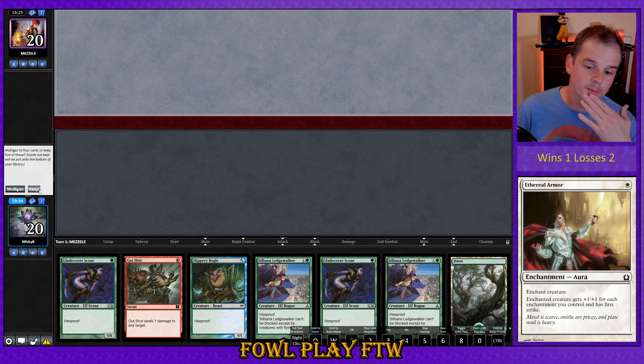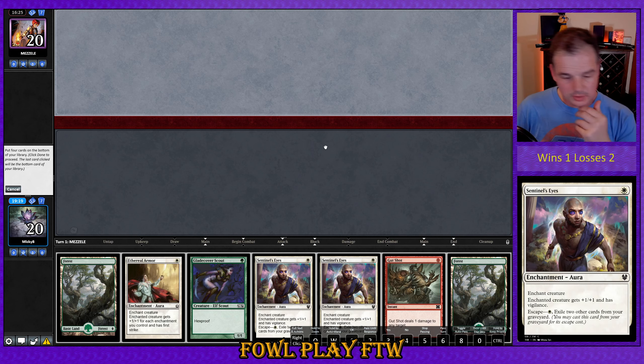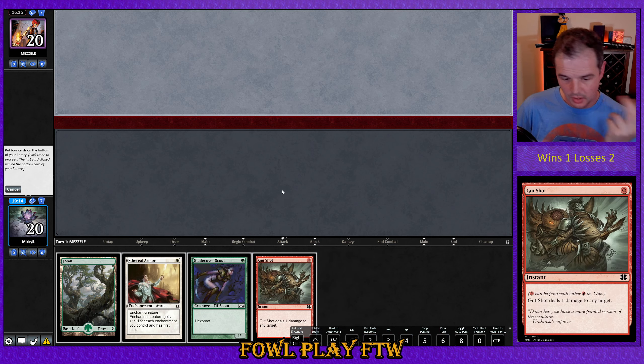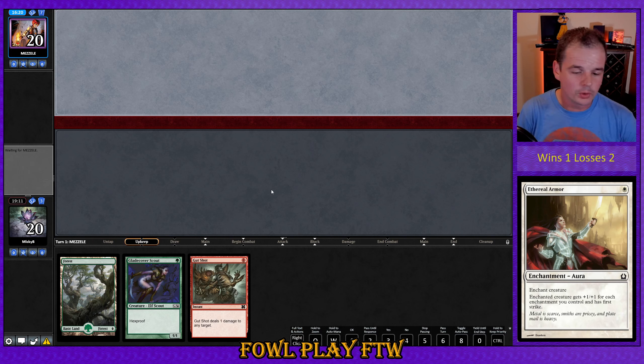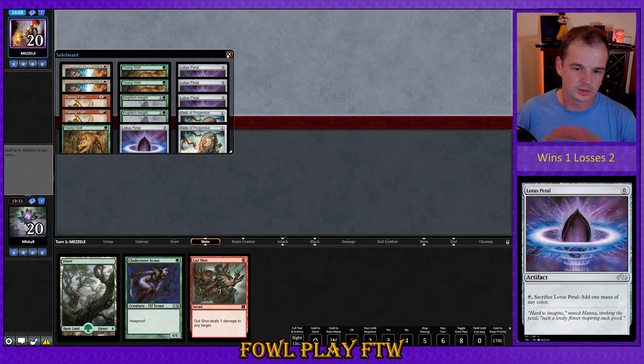Oh my god, what is this garbage? We are getting absolute garbage. Can't keep this — it's rubbish. This isn't much better either. We go to three cards at this point. Keep one, ditch, ditch, ditch. We try to blow them out with Gut Shot — it's literally a three-card hand, what can we ask for? We didn't even have a creature on our four so we couldn't have kept four and hoped to draw a land source. This is just horrendous variance. Maybe we're getting punished for sideboarding out Lotus Petal, but this feels pretty bad.